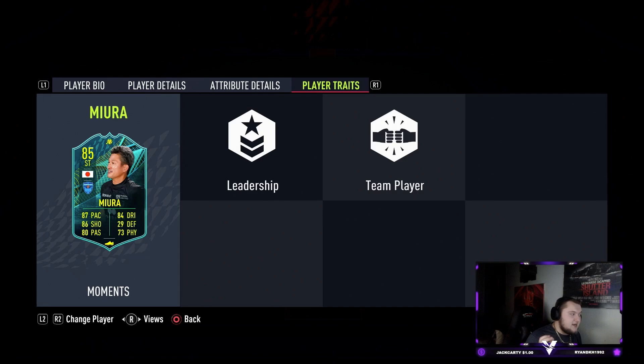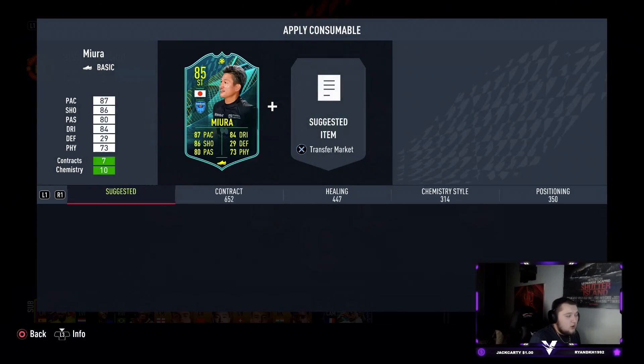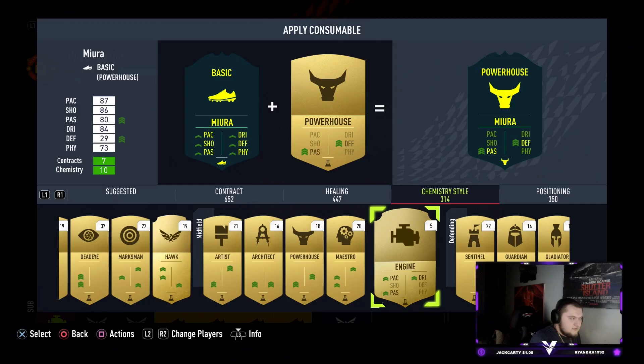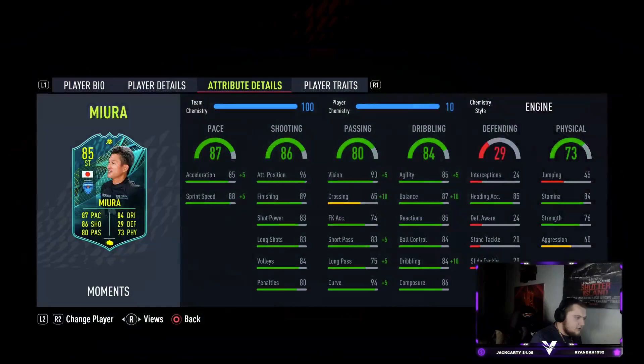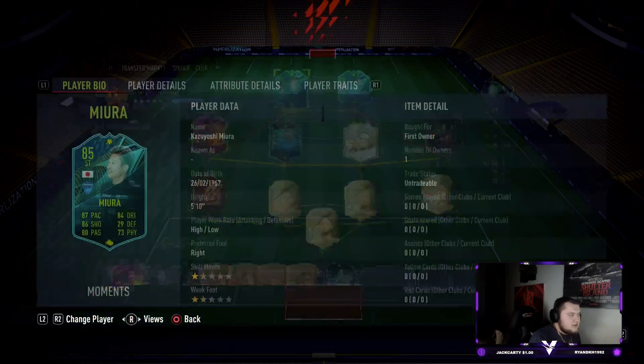Straight away, if we look at his traits, he doesn't have any traits we'd consider good in the game. But he does have a very well-rounded card and should be deadly in front of goal. I'm going to put an engine on him to get his dribbling up — that gives us plus 5 to agility, plus 10 to balance, plus 10 on his dribbling. He's got 95 vision now, 88 short pass, 80 long pass, and plus 5 pace taking him up to 92. He looks to be a really, really good card.